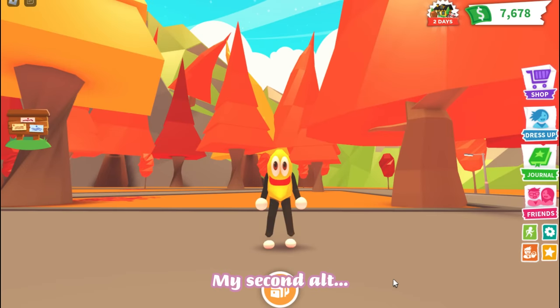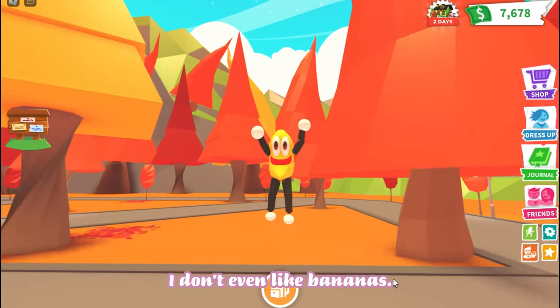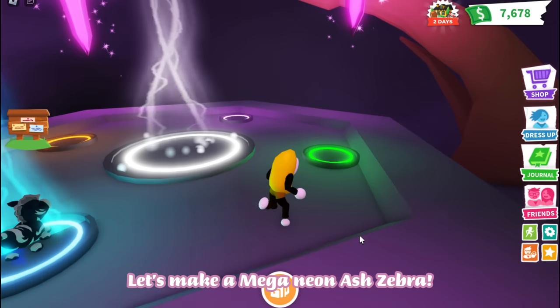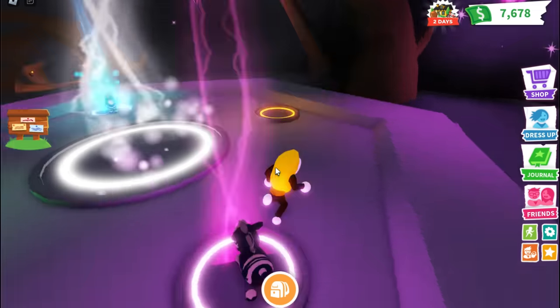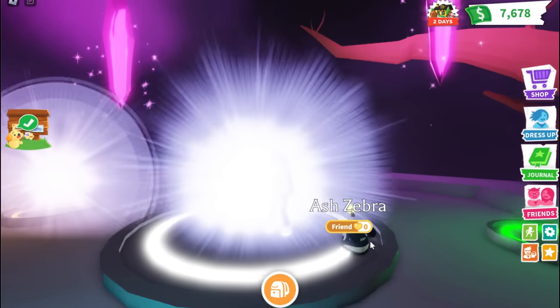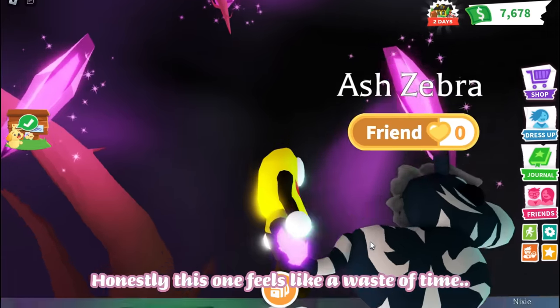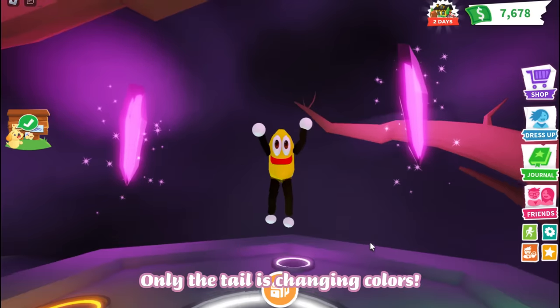My second alt looks like a banana — I don't even like bananas. Let's make a Mega Neon Ash Zebra. Honestly, this one feels like a waste of time; only the tail is changing colors.